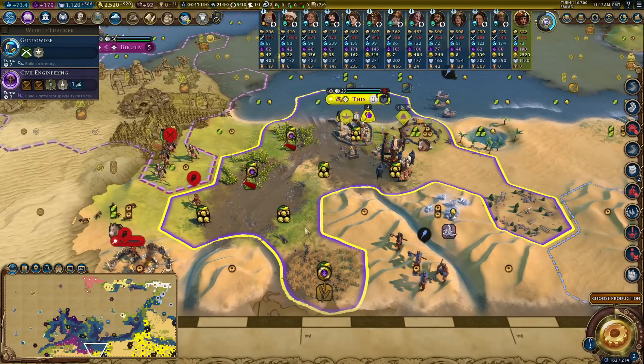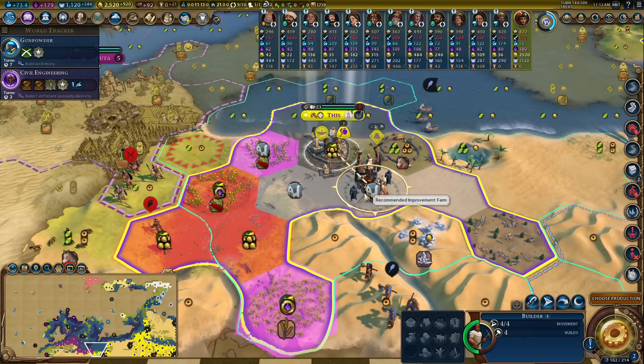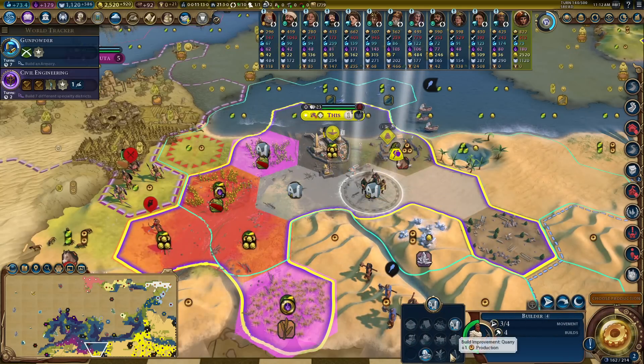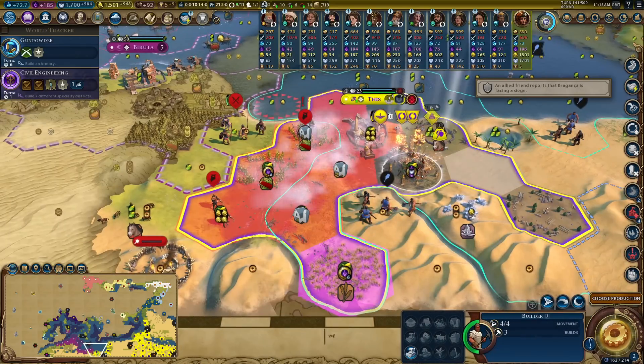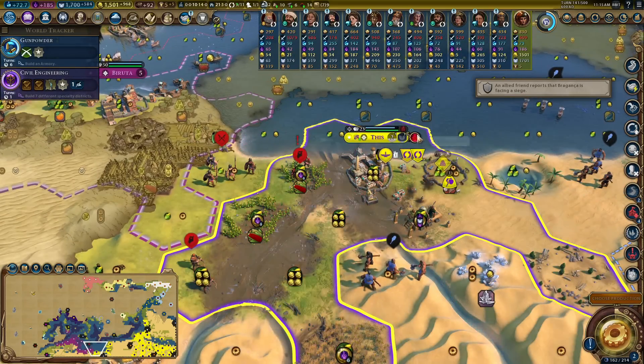I'll treat myself to a flood - huzzah! Look at all those flood tiles. You can see all the ones that have had additional yields thrown in because the tiles are just doing a weird graphical thing. The best bit is the barbarians are attacking and I can just sweep them away.